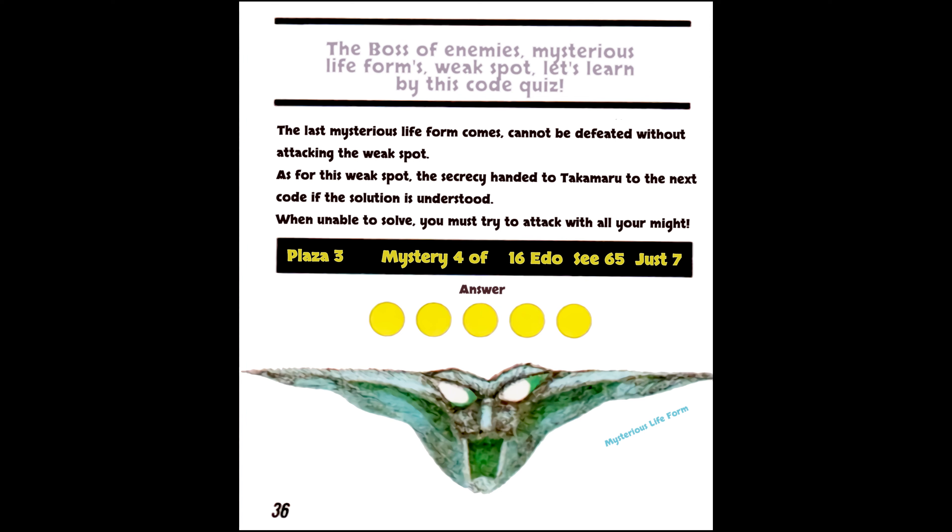The boss of enemies — mysterious life forms — weak spot: let's learn by this code quiz. The last mysterious life form cannot be defeated without attacking the weak spot. As for this weak spot, the secrecy is handed to Takamaru via the next code if the solution is understood. When unable to solve, you must try to attack with all your might. The hint refers to Morse code — based on our research we found it actually means 'within the mouth' as the answer. Our riddle is based on guesswork and may not be accurate, but we relied on an obscure answer and found it. Even a Japanese native did not understand it. The answer is: within the mouth — that is the weak spot, and it's obvious because its mouth is wide open.